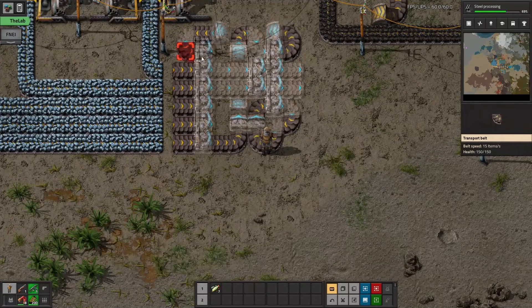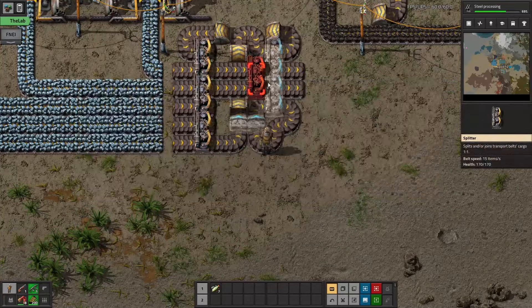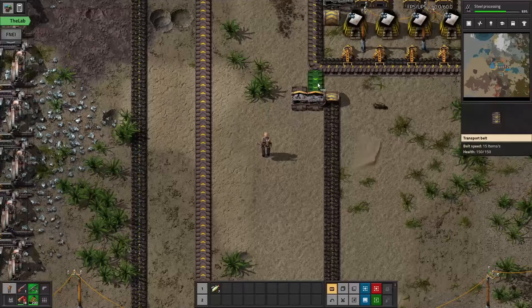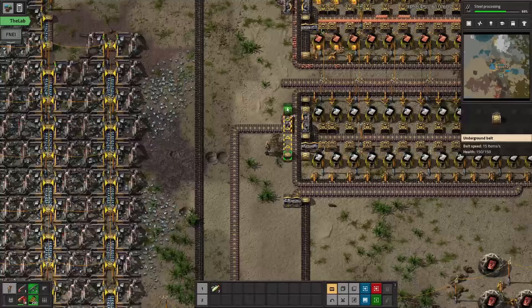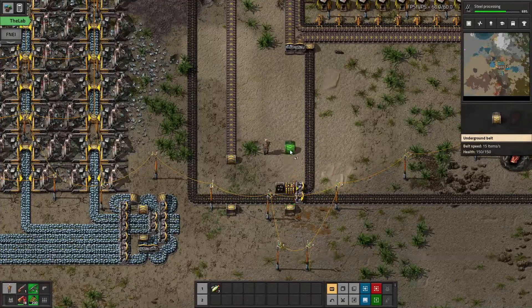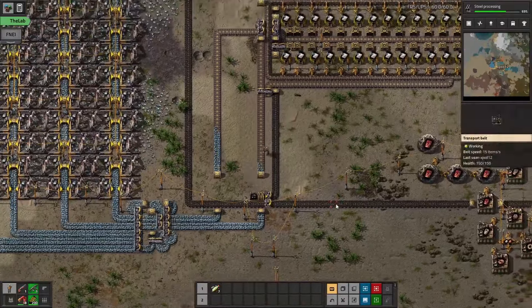Just a little bit annoying having to do it manually, but okay. Get that all done, connect it all up, and figure out how to connect the second belt — bringing half of the second belt into the middle of both sides of the array. That's simple enough: just use a splitter and it works evenly. With that done, we can go on to expanding the copper mine now.